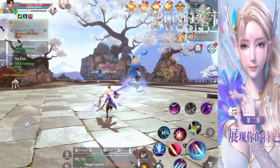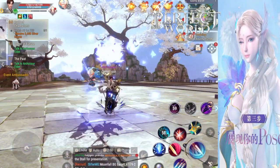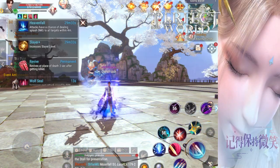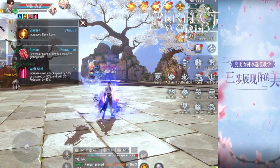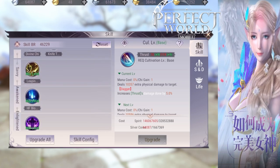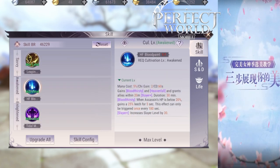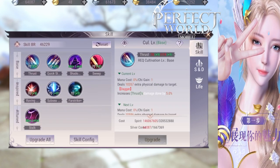Sage Assassins also have an incredibly strong buff. When they use their skill to teleport behind their enemies, they will get a buff for 15 seconds that gives them 50% attack speed, 50% cast speed, and 50% cooldown reduction. This is huge — huge buffs for 15 seconds.